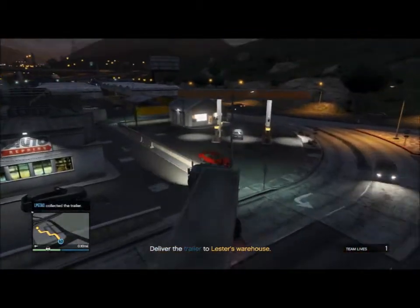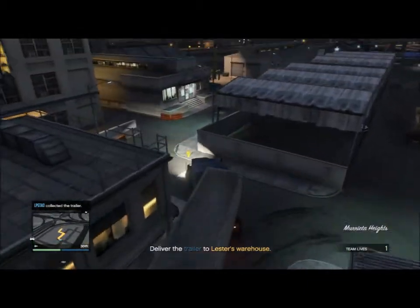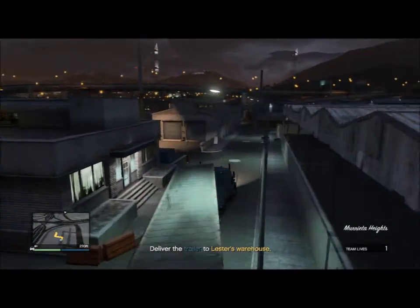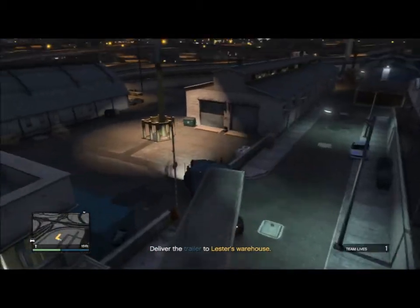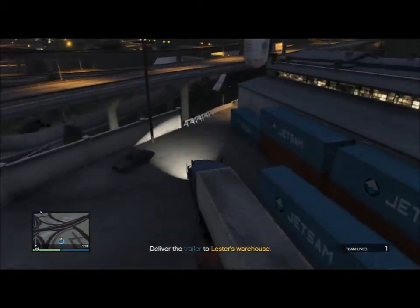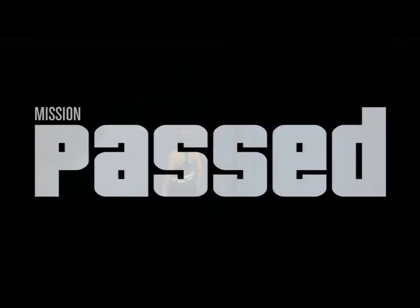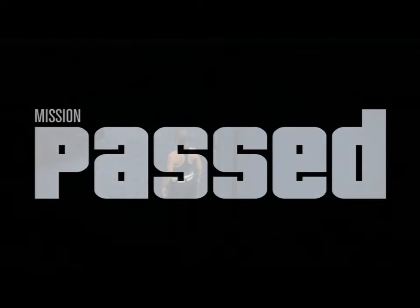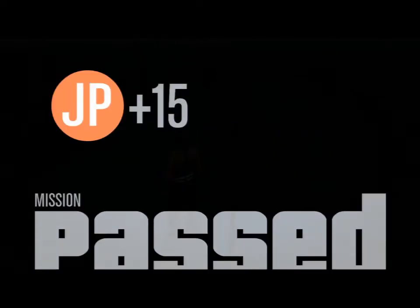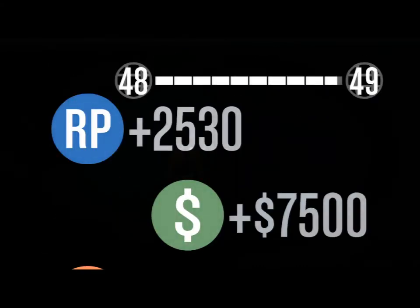So here I am at Lester's warehouse. Again, you want to be careful driving because if you're not, you'll flip the truck and then the trailer will be upside down and fail the mission, which is just really annoying. So don't do that — just drive nice and slow and careful. And there you have it. Thanks for watching and stay tuned for more GTA custom races and mission walkthroughs. Thank you and have a good night.